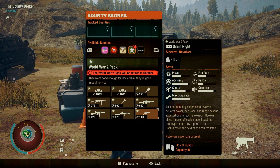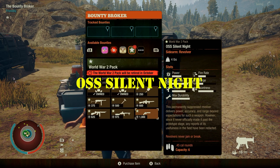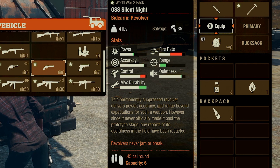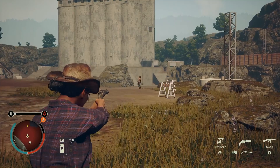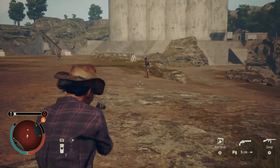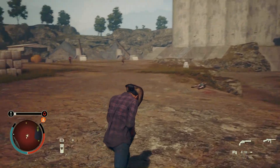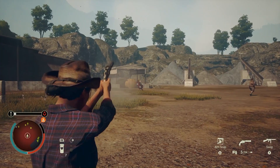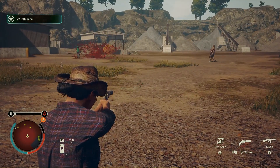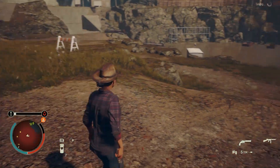Last but not least, we have a revolver in the 9th spot — the OSS Silent Night. It's a .45 caliber revolver with a built-in silencer. The bounty is to kill 65 Plague Zeds with revolvers while crouched. It takes a little planning and adjustment but it's not impossible — this one might take a few minutes. It's a nice .45 caliber revolver when most of your other stuff is 9mm.